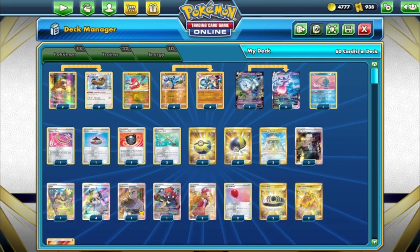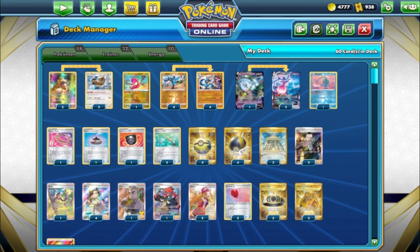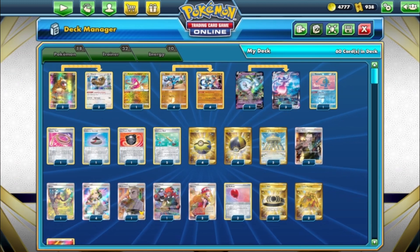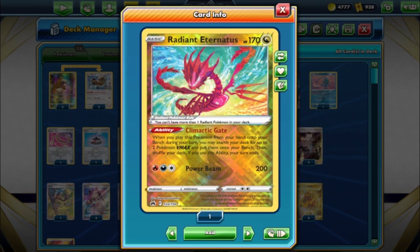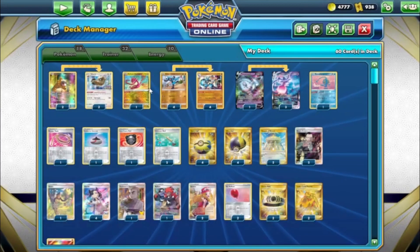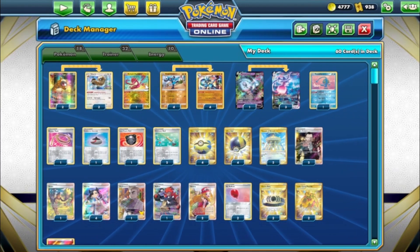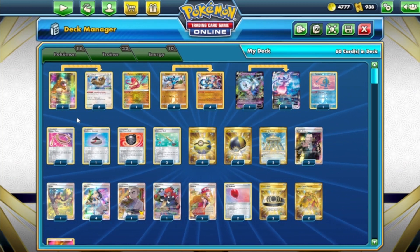Our second list is Lucario from Brilliant Stars with Hatterene. The trainers are mostly the same as any deck, but notice we have a one-three Hatterene line. That's because we have the new one-per-deck Radiant Eternatus with the ability Climactic Gate: when you play it from your hand to your bench, search for two V-MAXes and put them on your bench, but your turn's over. So you get those Hatterenes out without worrying about evolving.